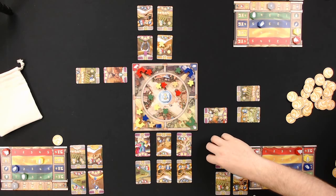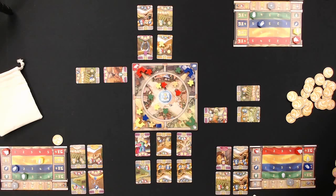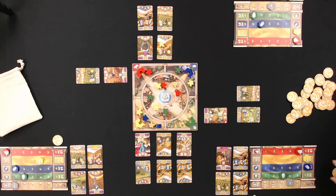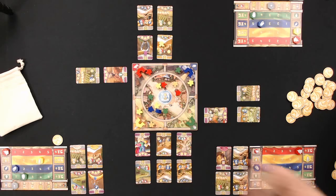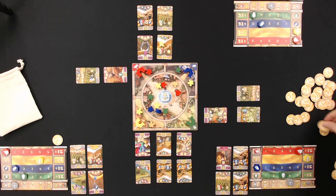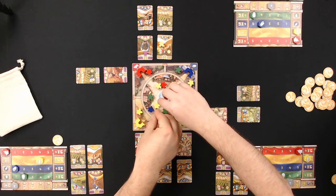Bob decides to develop a card for free instead of taking more influence. He then interacts with the Lydian merchant, trading all six blue resources for six coins. He pulls blue back into his bag.